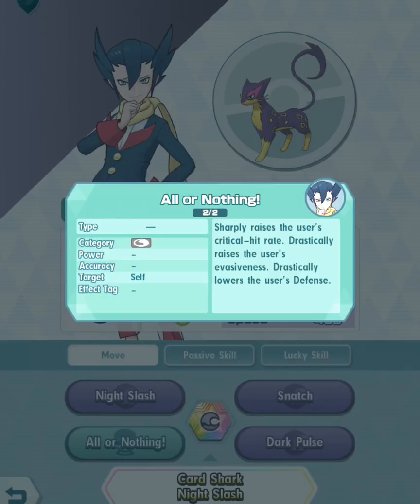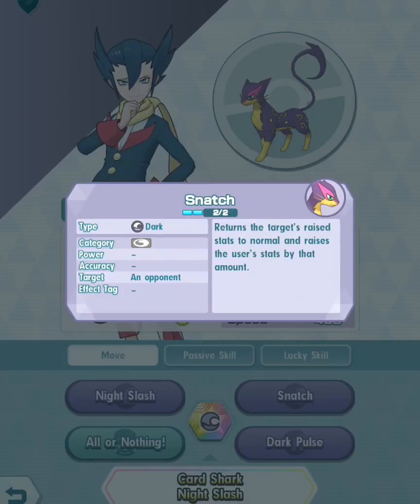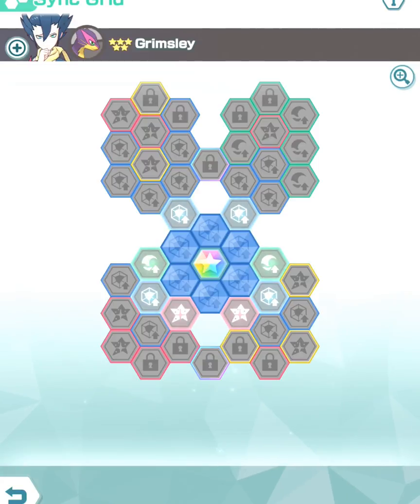When you use All or Nothing there will be a tile we will rely on — I'll talk about that later. There will also be a tile regarding Snatch: it returns the target's raised stats to normal and raises the user's stats by that amount.